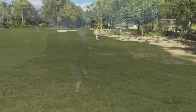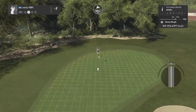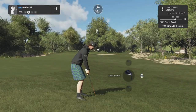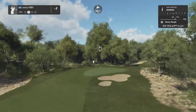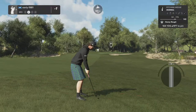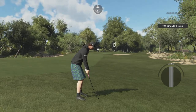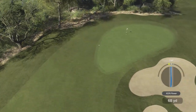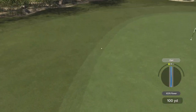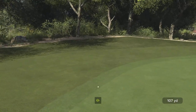Trouble written all over it, not the worst of lies. I'm in between clubs — pitching wedge with full backspin, playing for the back stop at the back of the green, see if we can get the ball coming back down. Decent strike — surely this kicks back towards the pin. No way — I can't believe that stayed up there.